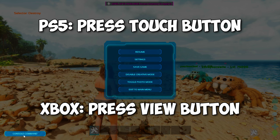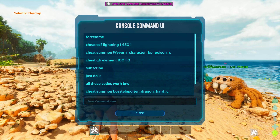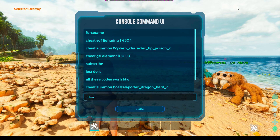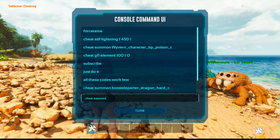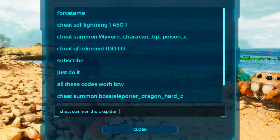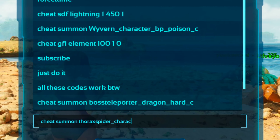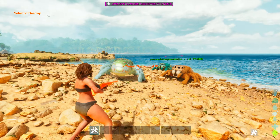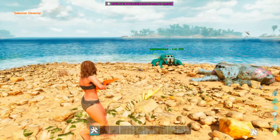Now open the console command. To spawn in the jumping spider, you want to type in the following code: Cheat Summon ToraxSpiderKeiter_PPC. This will spawn in a random level wild spider.